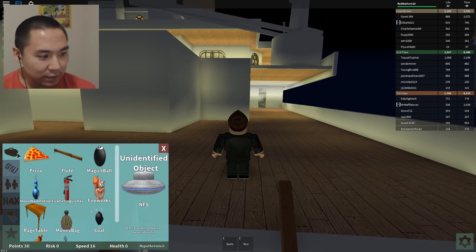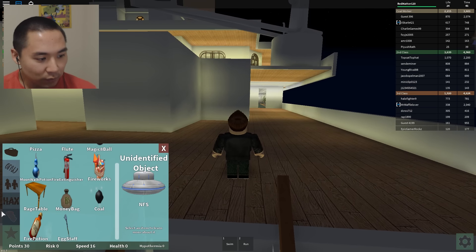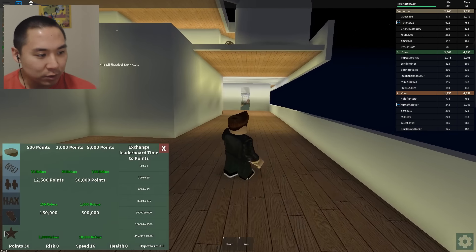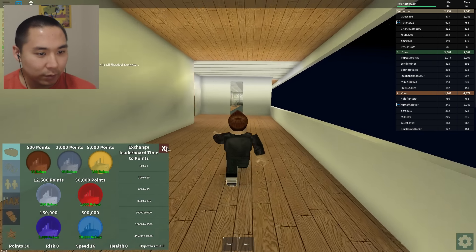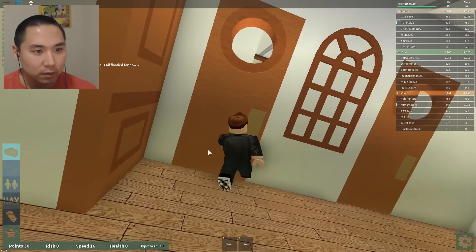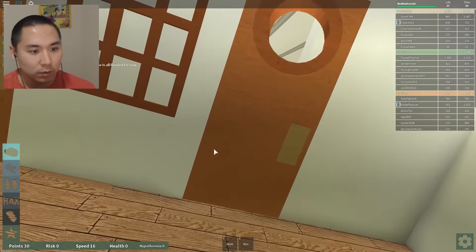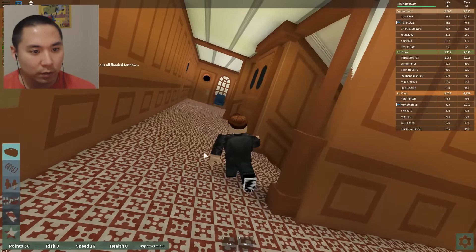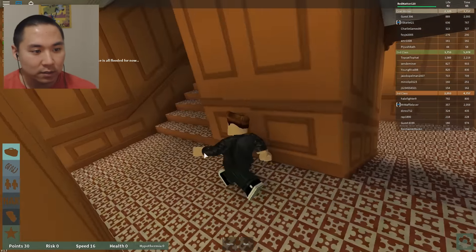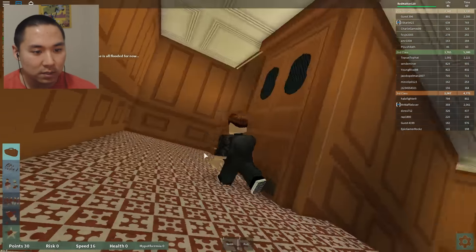Can we at least get a life jacket, though? Seriously, we have nothing. What is egg staff going to help us? How is a money bag, a rage table, or a fire potion going to help us? It's not going to help us, guys. Let's go back up here. I've got to see this action, guys, firsthand.